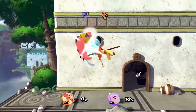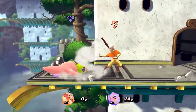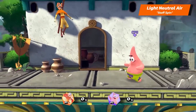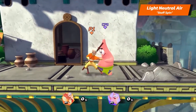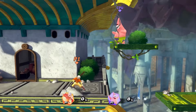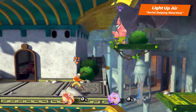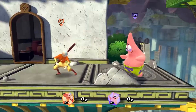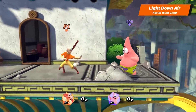Let's talk about Aang's air light attacks. Aang's light neutral air is Staff Spin. His light upper is Aerial Swiping Wind Kick. And his light downer is Aerial Wind Chop.